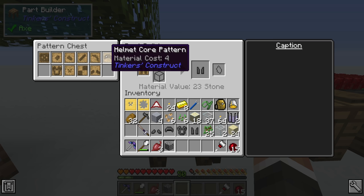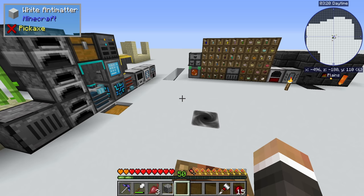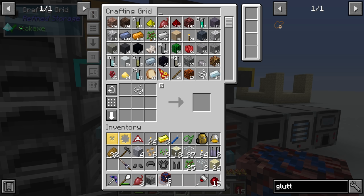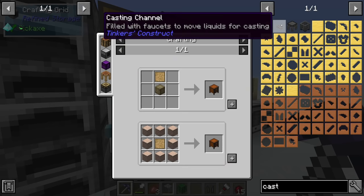We need 19 manulin, and since one cobalt and one ardite makes one manulin, we need 19 cobalt and 19 ardite. They double in the smeltery so if we put in 10 cobalt and 10 ardite that should get us 20 manulin - one more than we need, which is perfect. We'll also get all of those in. I'll make a new pattern chest to store all our casts over by the smeltery, which will help us out in the long run.